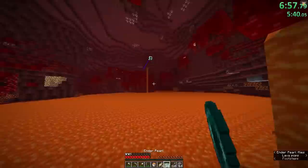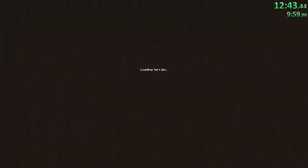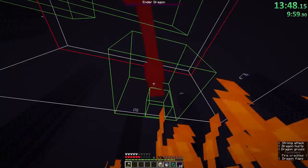After obtaining his rods, he was out of the nether at low 9 minutes, and 2 and a half minutes later, he located the stronghold. The end portal had 4 eyes of ender already there, and at about the same pace as Illumina, he entered the end. Yet again, it was all going to come down to the end fight.